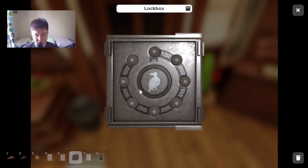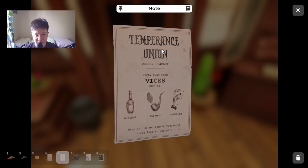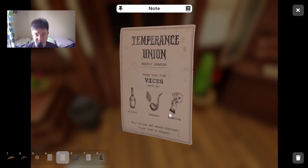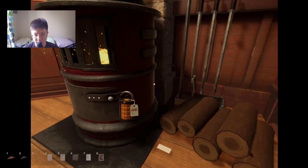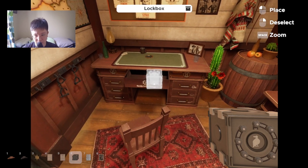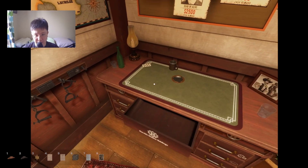Vices — right here. There's a note: 'Stray away from vices such as alcohol, tobacco, gambling. Stay strong and remain vigilant. Vices lead to despair.' So we have alcohol, tobacco, and gambling.